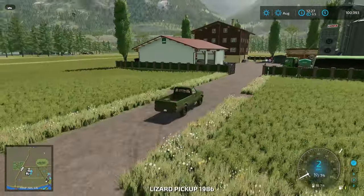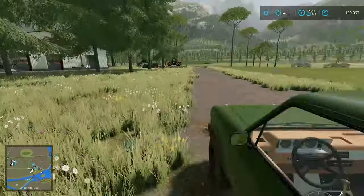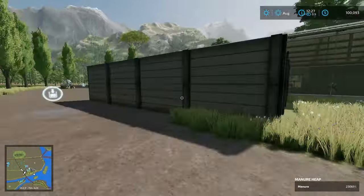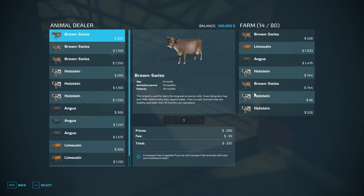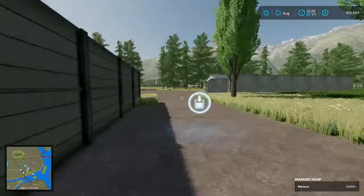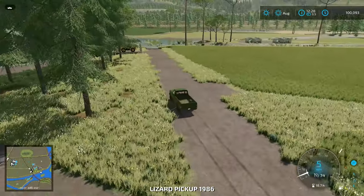Let's hop back in the truck and drive over to the other half of the farm, just across the way. All these grass fields are ours. This would be a great map to start off doing some silage work. Over here we got our telehandler loaded up with some mineral feed, and we have the manure fork on there. We have our cow pen here — 14 cows in there, with capacity for up to 80. We have our slurry tank with 28,000 liters of slurry already, and a water area nearby. Really good looking starting farm.